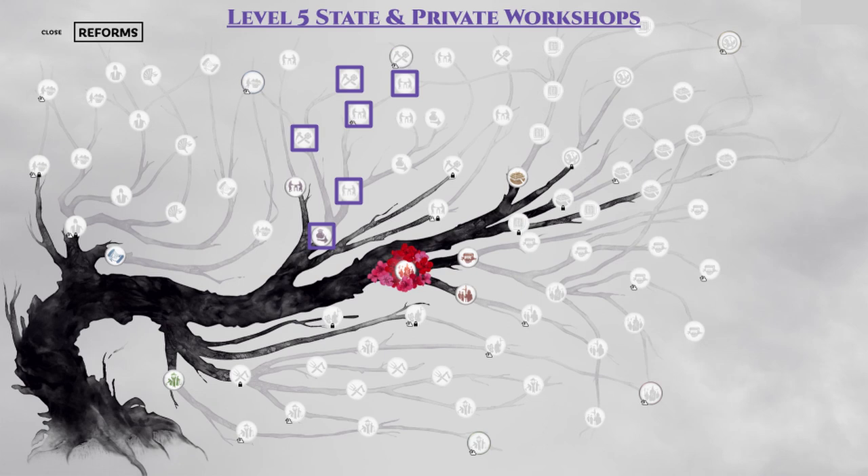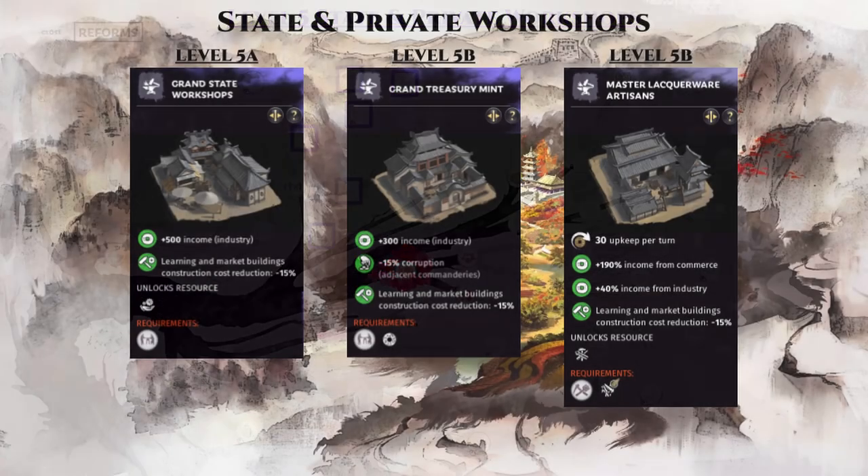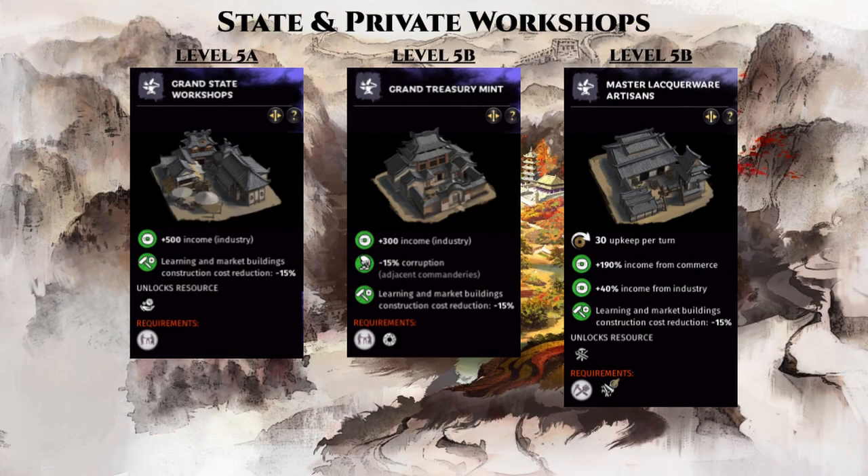The level 5 state and private workshop reforms only become relevant after you have gained a small regional city or level 7 settlement, since that is also the requirement to build these level 5 buildings. Obviously these level 5 versions are much better than their level 4 counterparts, but you should not upgrade most of your commandery settlements to such a high level and waste so much food — so just focus on the most profitable ones, as I have laid out in my previous corruption guide commandery video, which I will link in the description below.